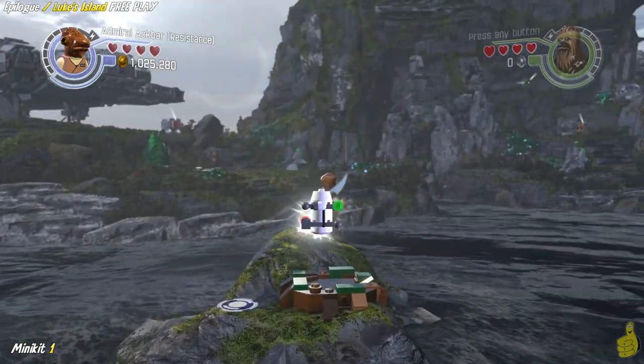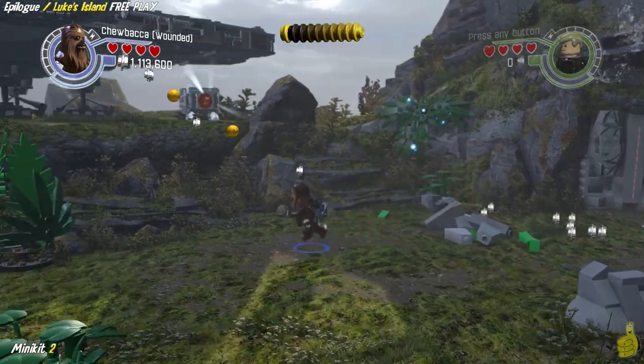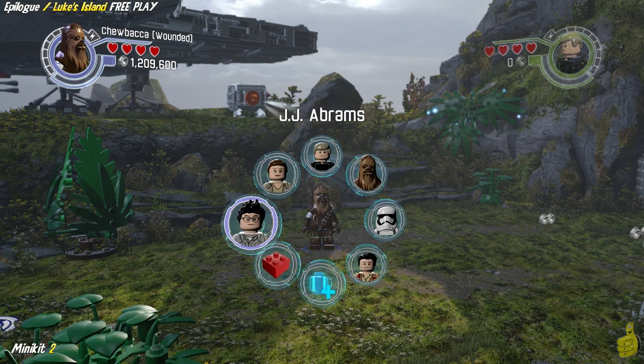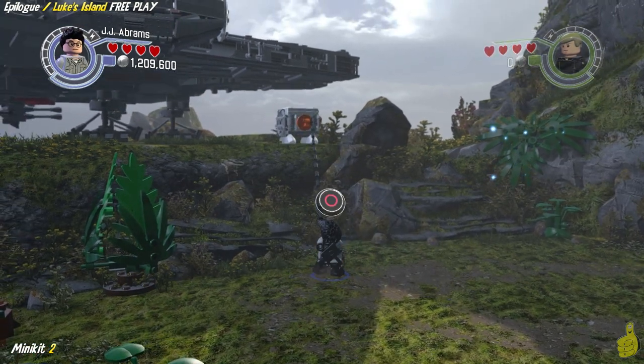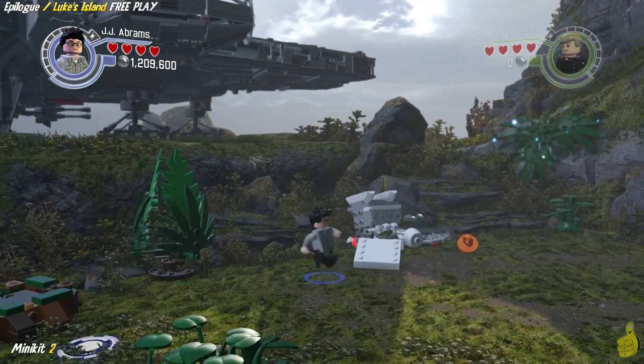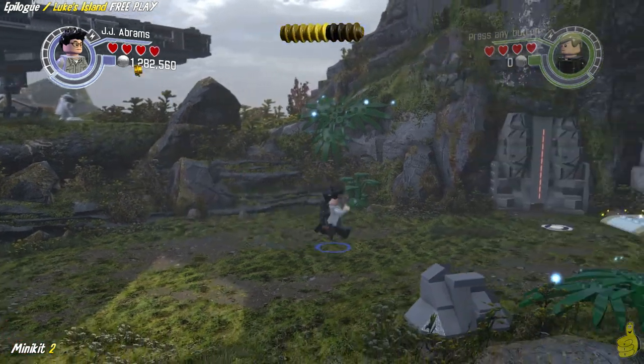Switch on over to Admiral Ackbar and dive through the little pond on the far left side, and go ahead and grab that minikit on the other side of it. Now we have switched to a character with a grappling ability, who happens to be J.J. Abrams in our case. We go ahead and rip down the plug right below the Millennium Falcon — don't blink, this is going to go fast.